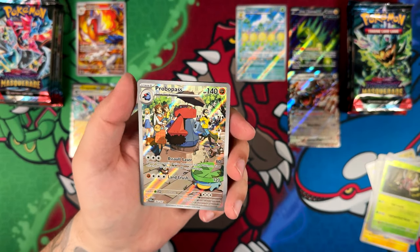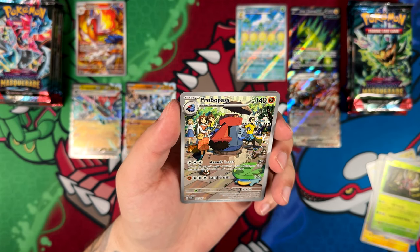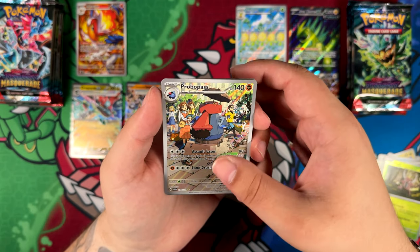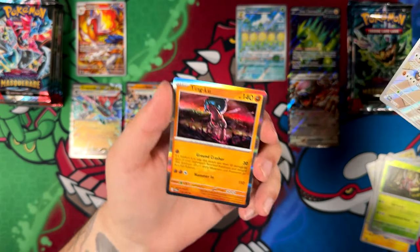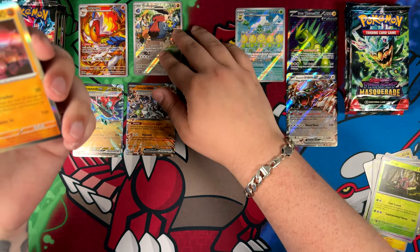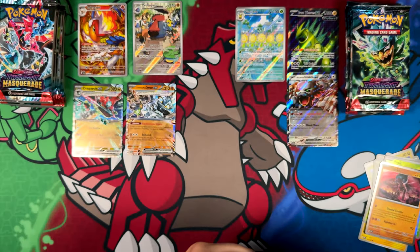Speaking of illustration rares — here is the Probopass. Another really, really cool one in my opinion. That looks really nice. And a Tinglu. I hope that's the right side. If not, then this was all for nothing — if I put the cards on the wrong side, it was all for nothing.